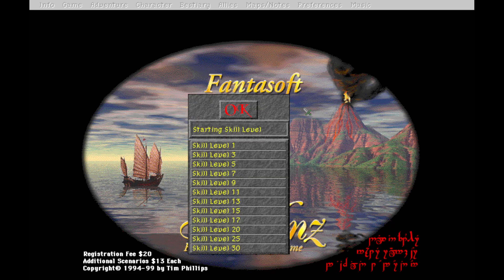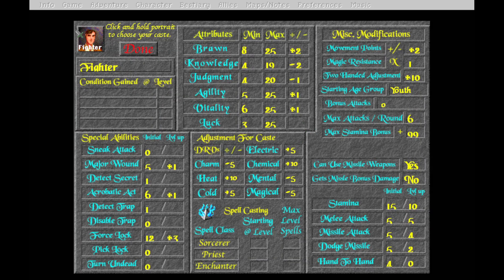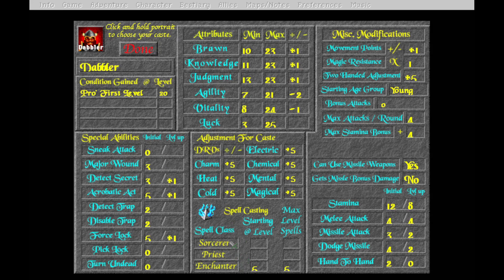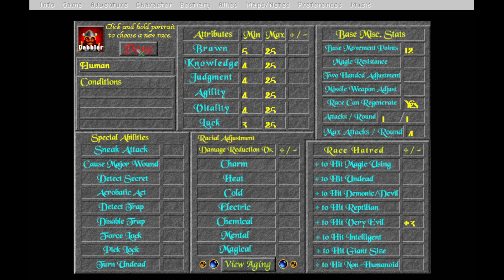Our second character is Emilia - female. We rolled a 17 which is a Dabbler. We're going to check what kind of spellcasting this is - if it's an enchanter, not a sorcerer, okay, we're keeping this. She can use missile weapons, yes, good. So we're going to have a battle mage and a dabbler. The dabbler is kind of like an evoker in fifth edition. This class also only starts spellcasting at level five, so we're going to have some melee characters before spells come online.